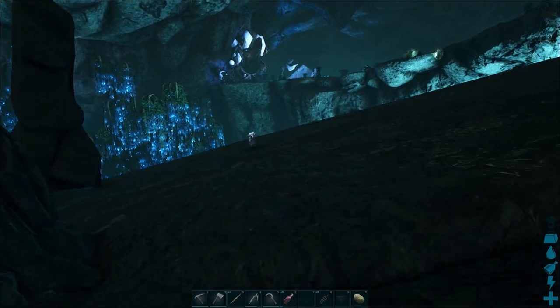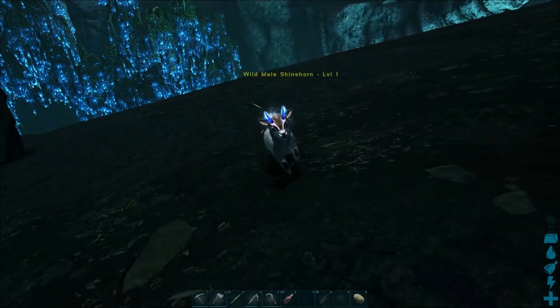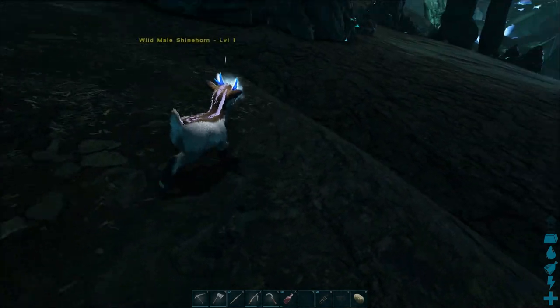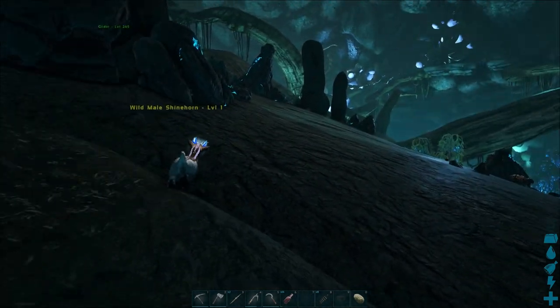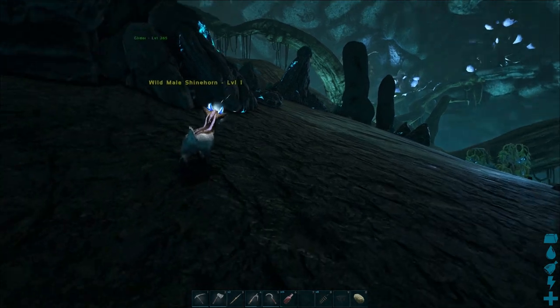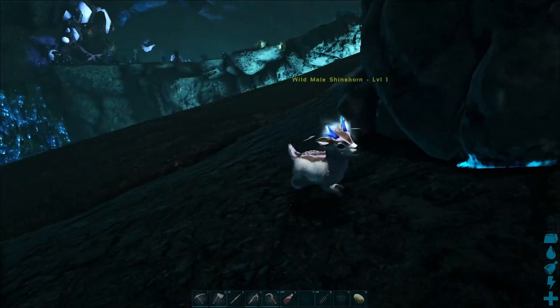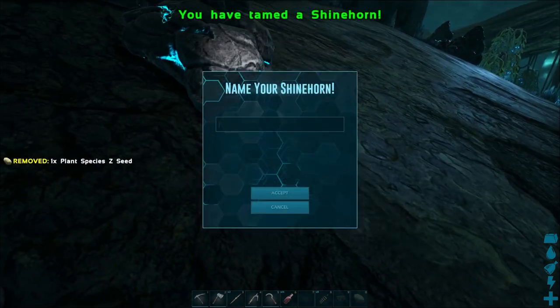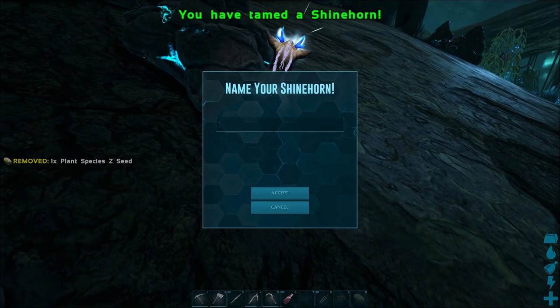The Shinehorn is a light producing passive creature that exists in Ark Aberration and it is one of the easiest things to tame, if you can just get over how ridiculously cute this thing is. The fastest way to tame these things is to put a Plant Species Zed Seed in your tenth slot and then just press E and there you go, you've tamed yourself a Shinehorn.